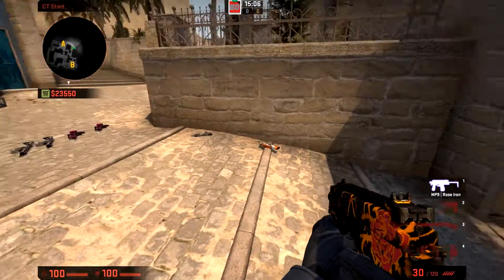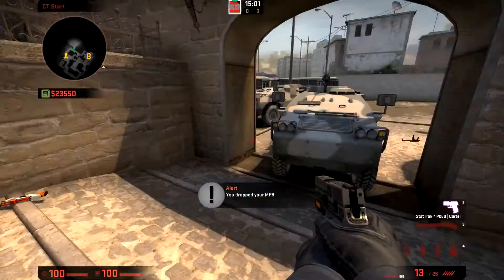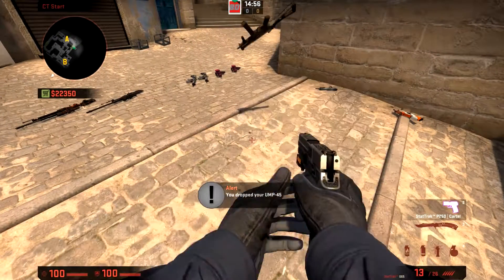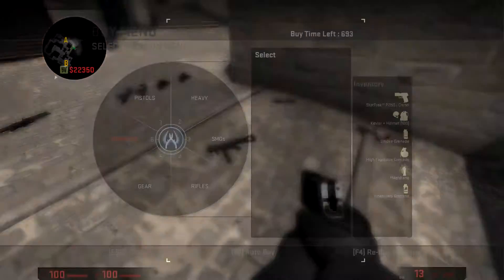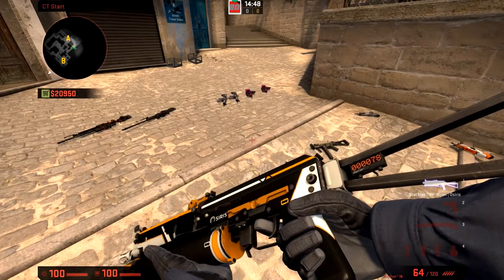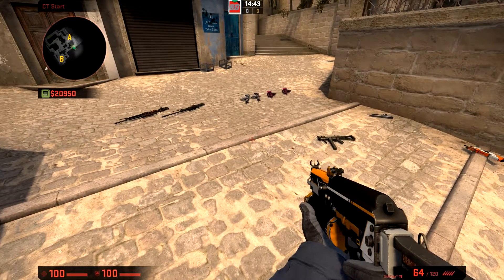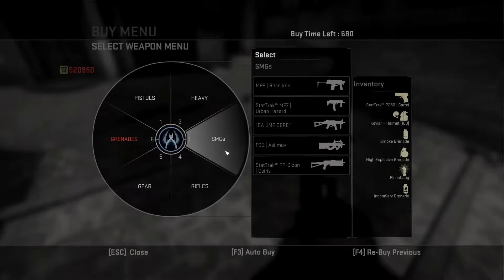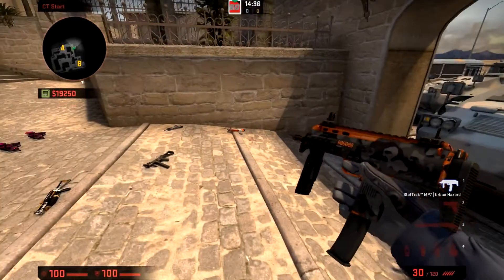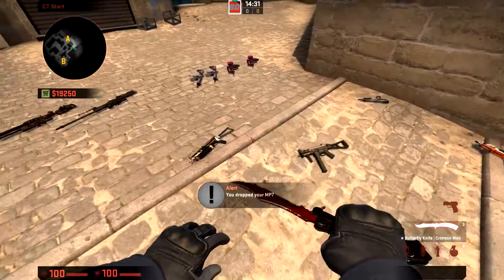Next, SMGs. The MP9 — you just never see it, so get rid of it. The UMP is a really good gun, especially on second round — you can aggressively buy to keep opponents wary. The Bison is interesting; a lot of people don't use it and don't find it that helpful. The MP7 is also rarely seen.